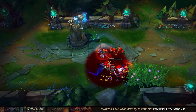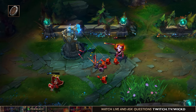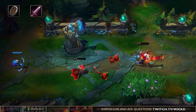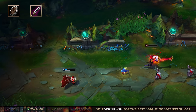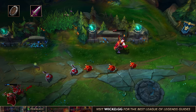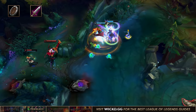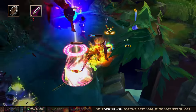Now let's get into the item build on Aatrox. You want to start with a health potion and then go either Doran's Shield or Doran's Blade. You opt into Doran's Blade whenever you have an easier lane where you're always going to win — you can constantly use the lifesteal to heal up and slowly whittle the enemy down. Doran's Blade gives you more kill pressure because it gives you a little bit of extra damage.